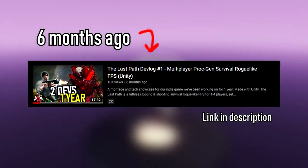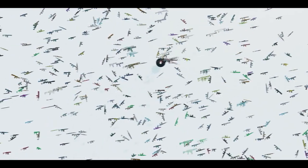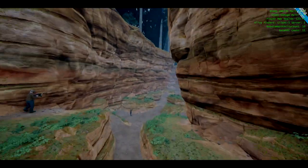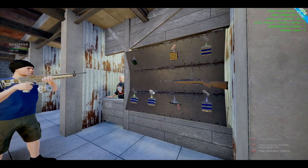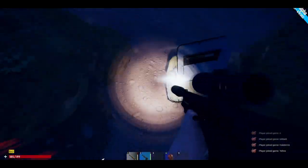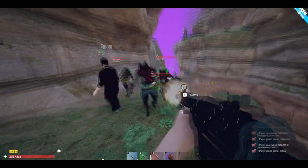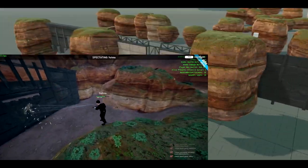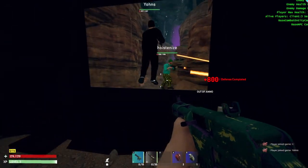Hey guys, six months ago I made the last video for our multiplayer roguelike survival game called The Last Path. Since then, we've created a procedural gun system that generates over 300,000 unique gun permutations, completely revamped our world generation system, added a merchant shop where you can buy and sell items, added a new exploding enemy, a riot shield bandit, jumping, gibbing, defense points, UI effects, and tons more.